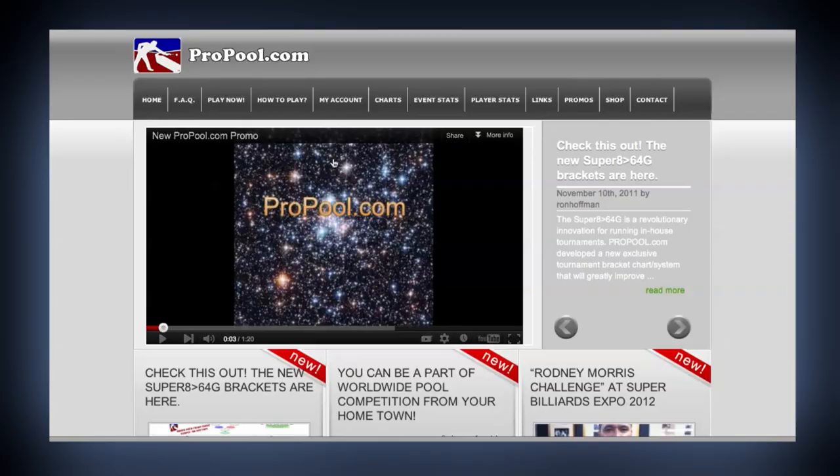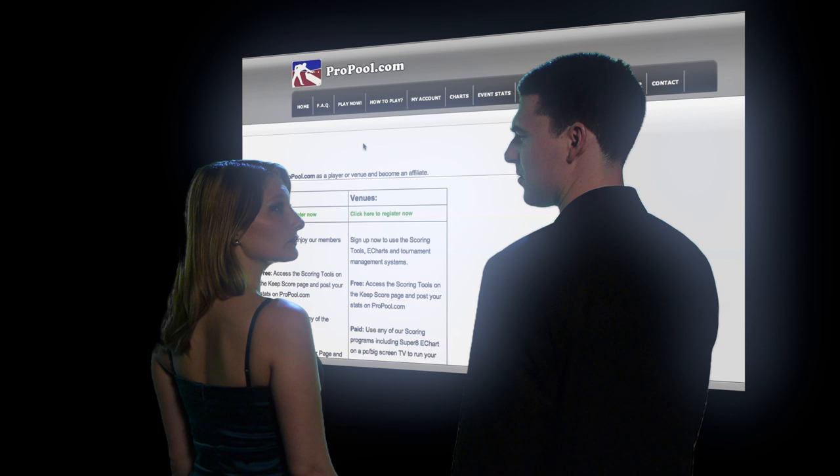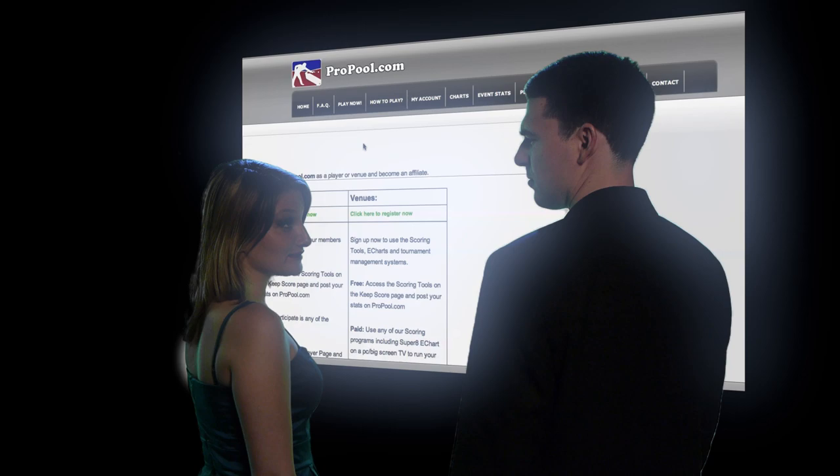Here's the main ProPool page. To sign up, you just go to My Account and click Register for a Free ProPool Account. Why do I have to have an account with the site? Can't I just sign up for the tournament? No. You have to have a ProPool account before you can join a tournament. Oh, okay.